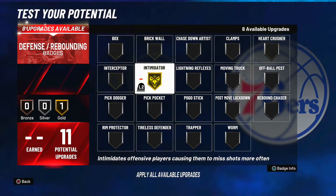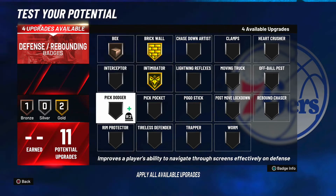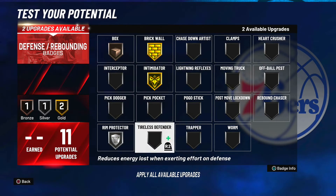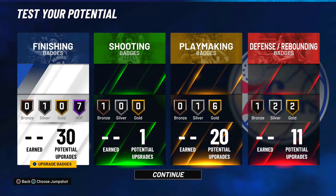For the defensive badges: gold intimidator if you're going to be setting screens, gold brick wall, bronze box, silver protector, and silver rebound chaser. This build can definitely still play solid defense even with only 11 defensive badges.